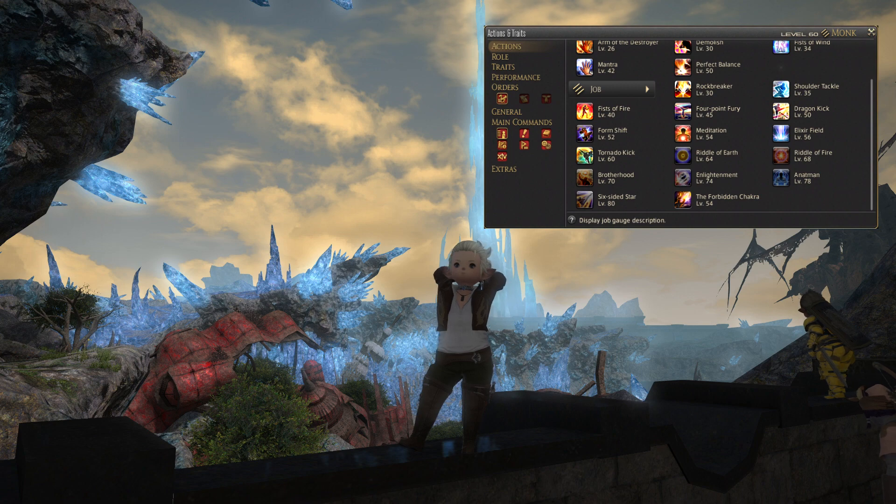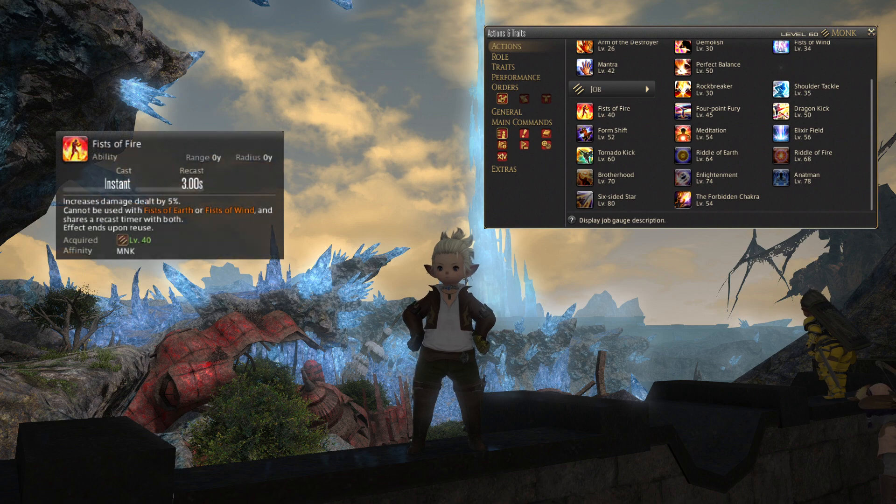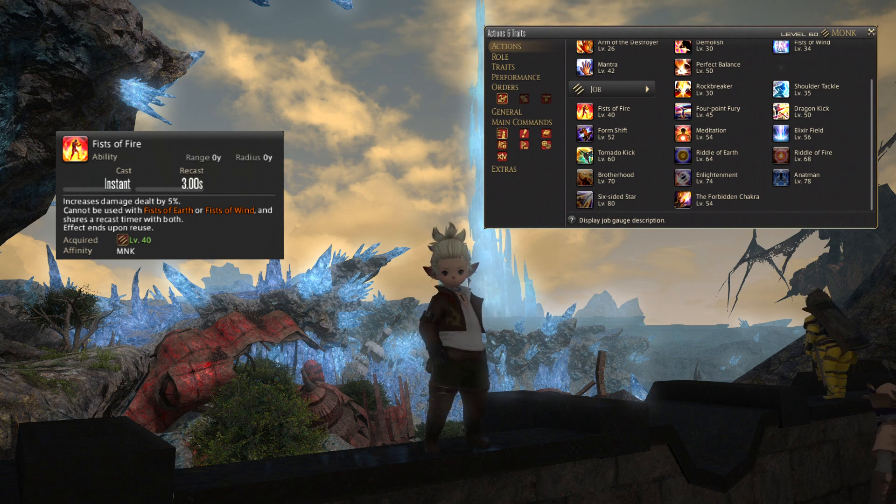Next up at level 40, you will get your third and final stance, Fists of Fire. You will want this one switched on before you initiate combat, and keep it on as much as possible. It will increase your damage dealt by 5% — a permanent damage buff as long as you have Fists of Fire turned on. You cannot use it with Fists of Earth or Fists of Wind at the same time, and it shares recast time with both. To turn it off, just reuse the skill.